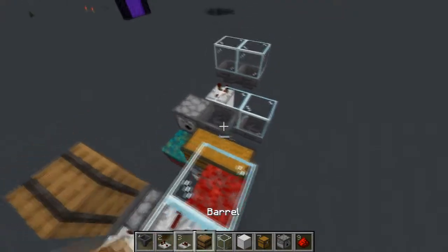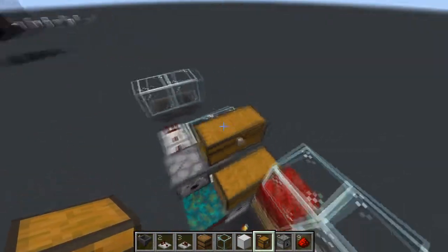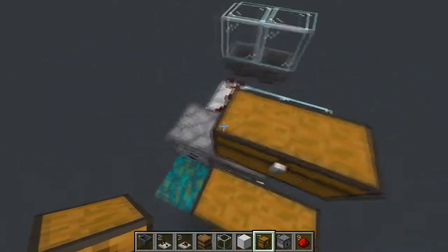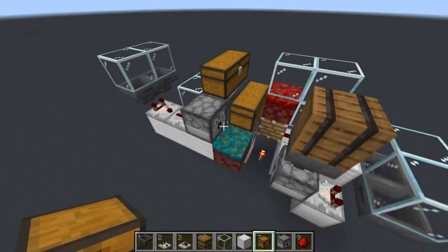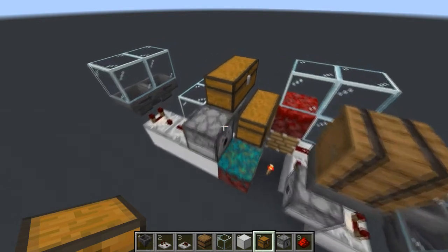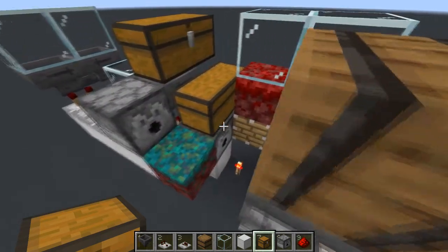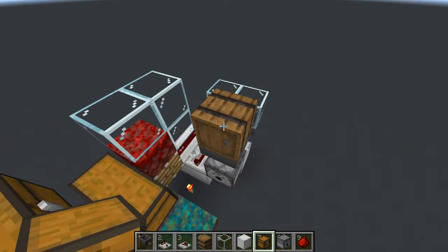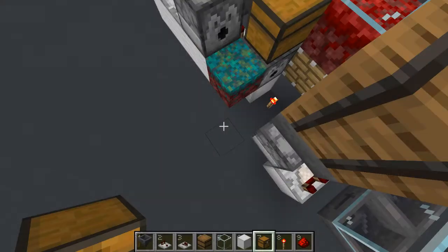Next, add a hopper and a chest here — this is going to be our netherrack storage, face that into here. So remember: bone meal in this chest, netherrack in this chest, and more bone meal in the barrel.